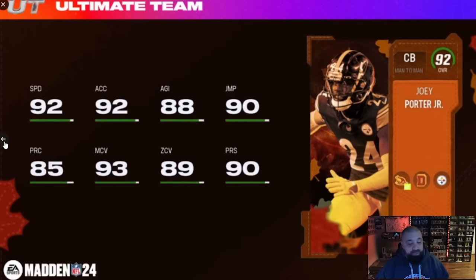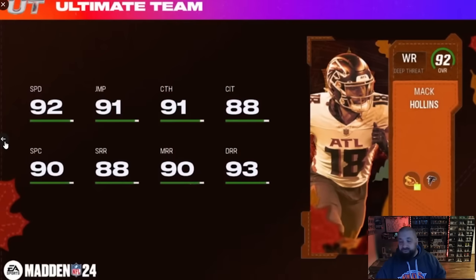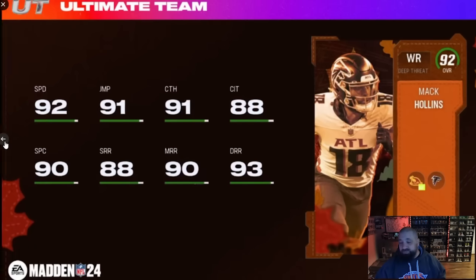Back to Joey Porter Jr. — I'm happy he didn't get an LTD like his first card, because that 88 overall was really really good. This one will definitely be on my no-money-spent squad: 92 speed, 93 man coverage. Eagles legend Mac Holland gets a card too — he's like 6'4" and we're going to get him to 93 speed, so this one's a W for me for sure.